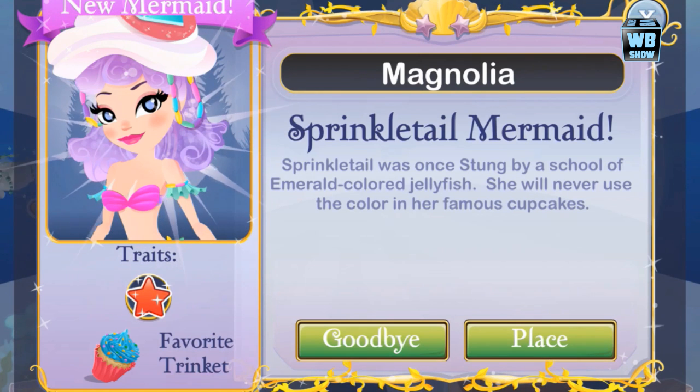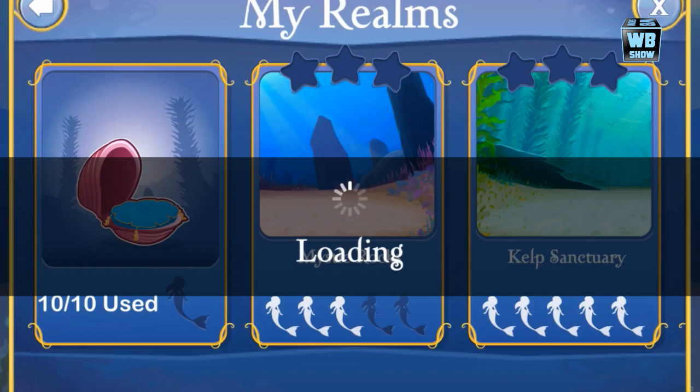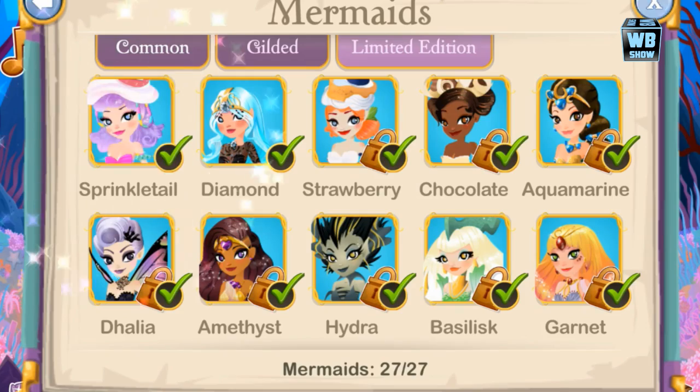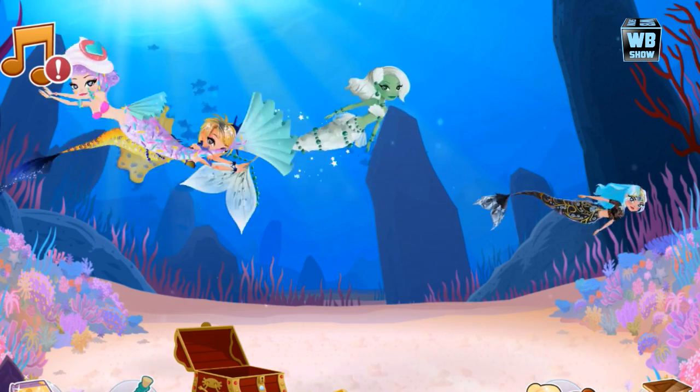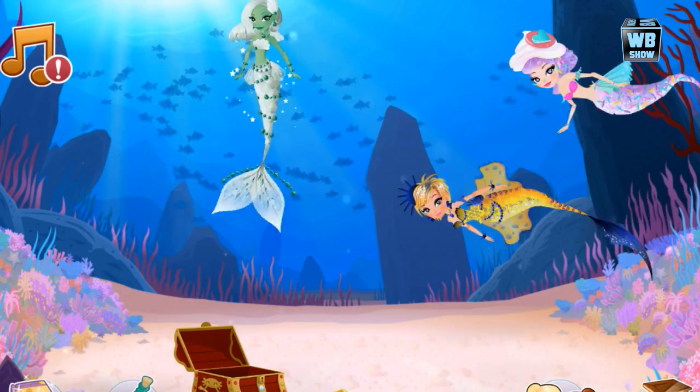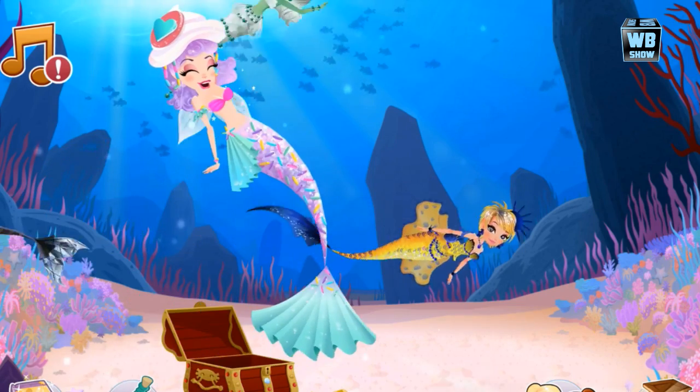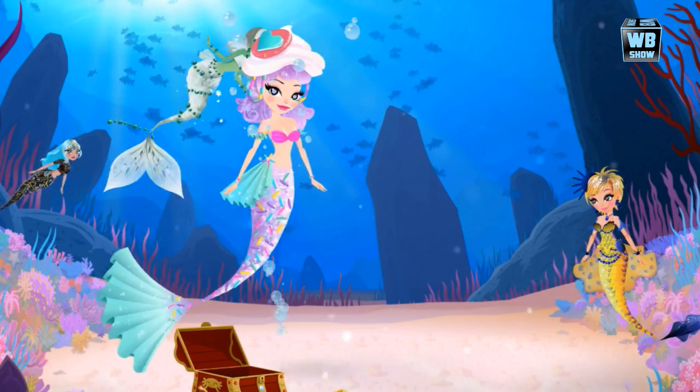Back with another confirmation video for Mermaid World. Today we're looking at the mermaid called the Sprinkle Tail Mermaid. It was made available on April 4, 2014, for a limited time — available for seven days. So this is a limited edition mermaid.